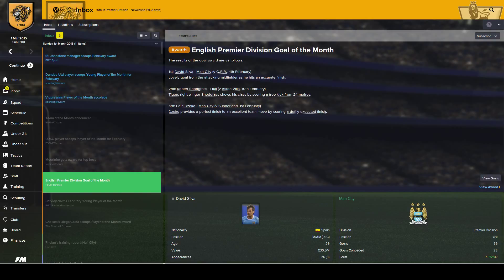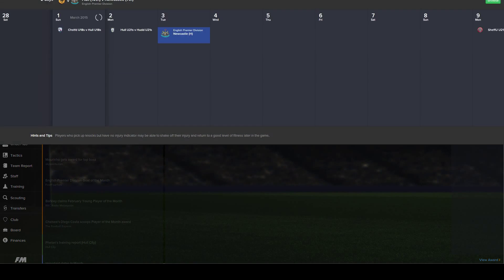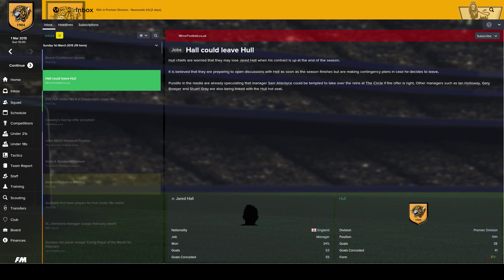Looking at the goals of the month award, David Silva topped it in first place. Snodgrass made it second with a free kick against Aston Villa — it's good to get in the goal of the month. Another thing I've noticed: I'm 10th at the moment with Hull and I've still not been offered a new deal by the board. So if I don't get offered one, I may be on my way out of the club. Hopefully the board offer me a new deal soon, because my contract expires 30th of June 2015.